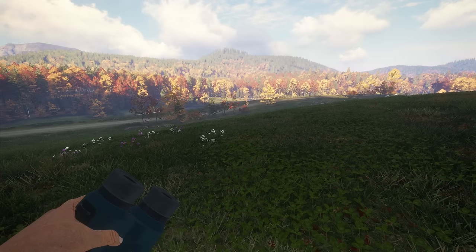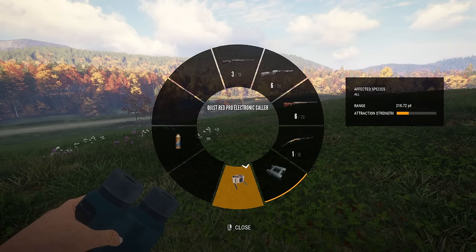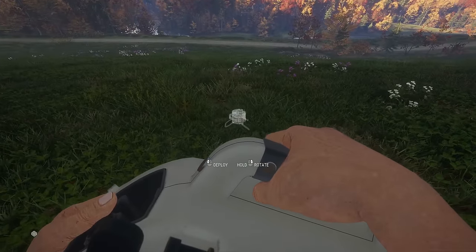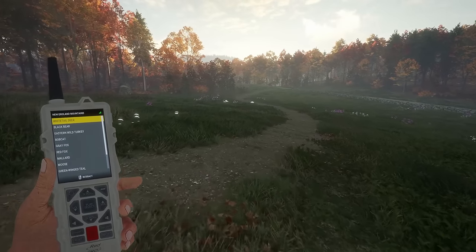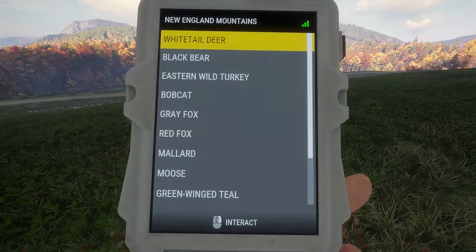This DLC has a bunch of cool things. The coolest thing though is the Quist Red Pro electronic collar. So we can go and we can put this out and I can run back here and I can call in whitetail. I've never used it — I don't actually know how this works.